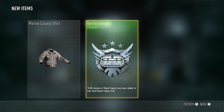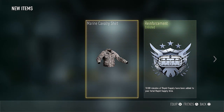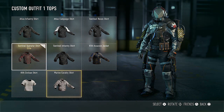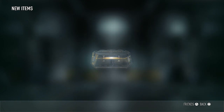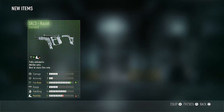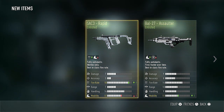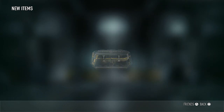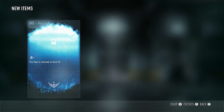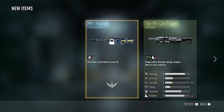We got the Marine Cavalry shirt — there's the Marine Cavalry set again — and some more rapid supply. We'll be rapidly supplied for a while, I guess. This Marine Cavalry stuff — I don't really know why you get it, because you can't sell it. It's kind of a special item. We also got the SAC-3 Rapid and the BAL-27 Assaulter. That looks like a really crappy BAL and a decent SAC-3 — upping the fire rate on those things definitely seems like a good thing. And then the IMR Hushed again, and the TAC-19 Light Trigger — nothing too special there. I already have a sweet-looking elite TAC-19.